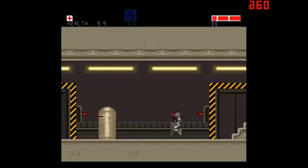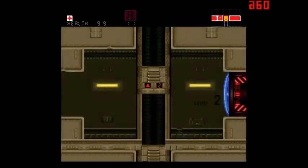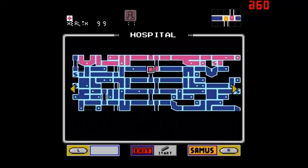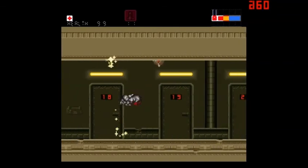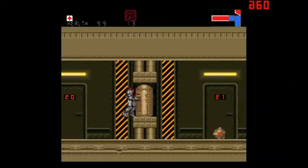All right, moving along. Things got a little darker, just naturally, which makes sense because we're further in the ground. Kind of gives me the heebie-jeebies a little bit. Area B, patient rooms. Stuff's starting to fall apart here. And we have our first enemy.